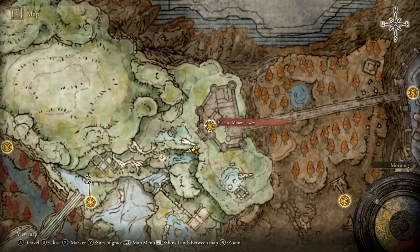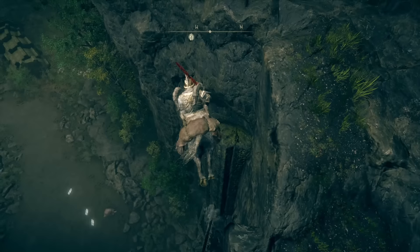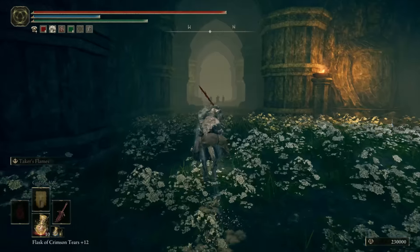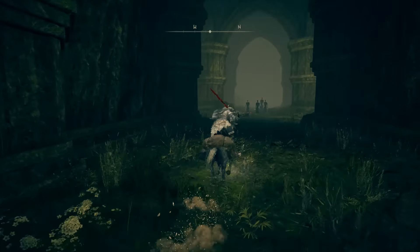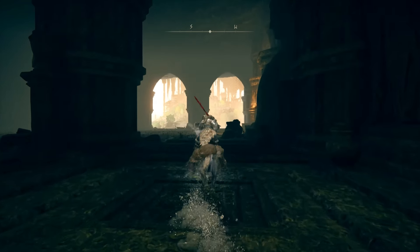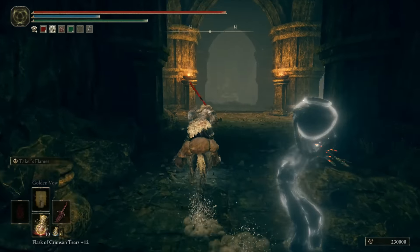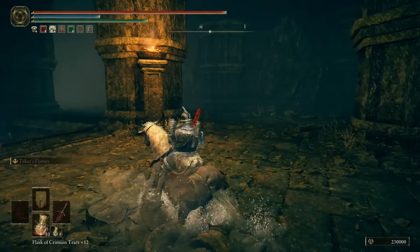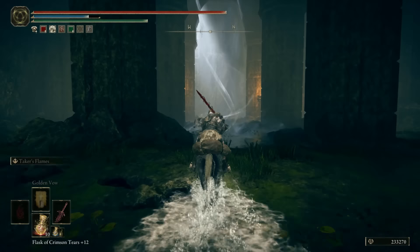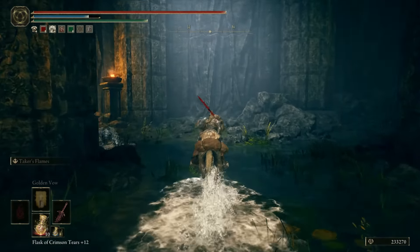A lot of people get stuck in this area at the Viaduct Miner Tower because there's a nickel across in the distance but no clear way of getting to it. You can actually just jump down through here and cheese half of it. Head into the ruins and make a left. Once you've made it to this room you don't want to go right — that doesn't take you anywhere. Keep heading straight, and this is the one I and many people have missed. Fall down to the first spirit well, ignore the second one, and keep heading straight. That takes you right to the cross once you go here and make a left.